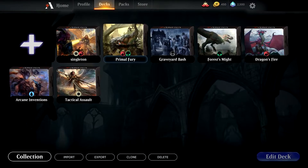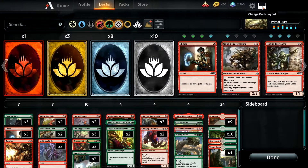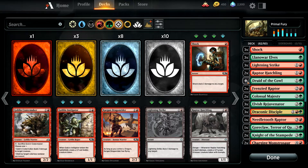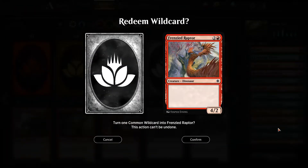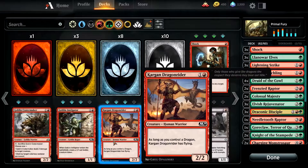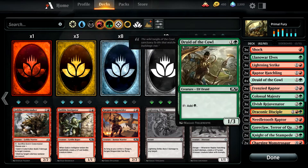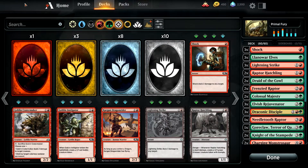If you go to Decks and click on this Prized Evil deck, if you want to use up one of your wild cards you just click on it. Because I haven't got that card in my collection, you just click to redeem the wild card. So that goes back up to 60 cards.